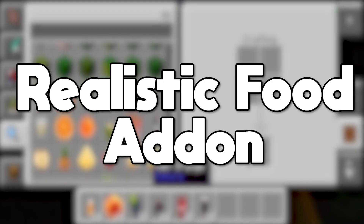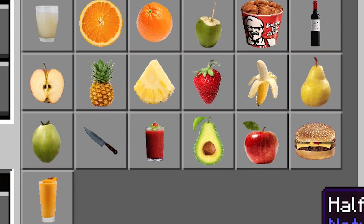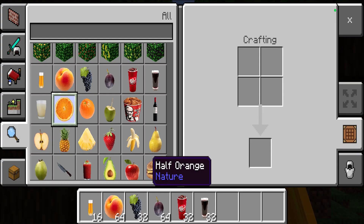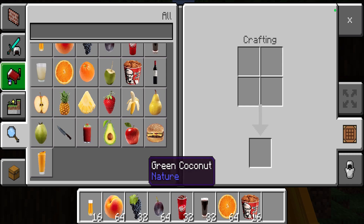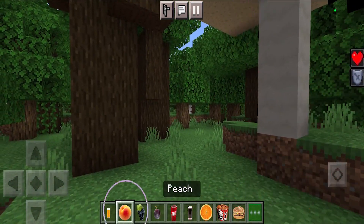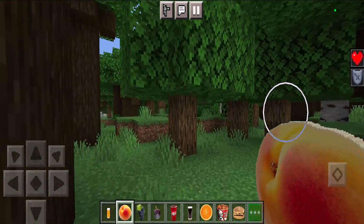Next up we have the realistic food add-on. Whenever you load into this add-on, you will immediately notice that we have all of these crazy photorealistic foods. Some of these range from getting oranges to full-on KFC chicken buckets. And best of all, these are not just for looks — you can actually consume many of these items and they'll give you effects like Regeneration 3 and stuff like that.